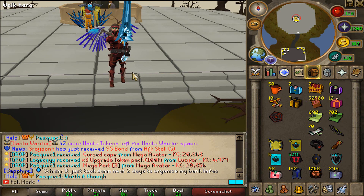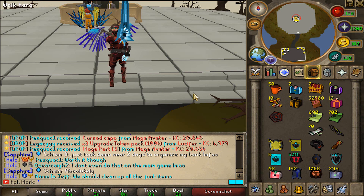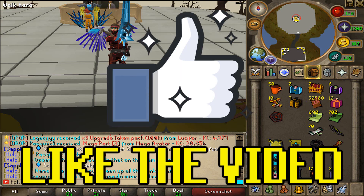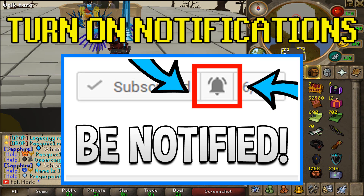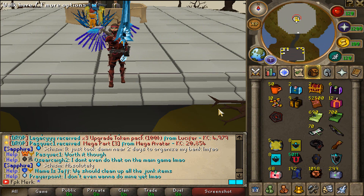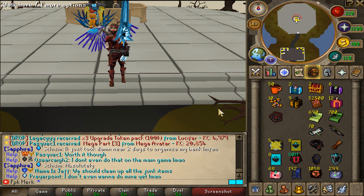In today's video, the first commenter is gonna be walking away with a $25 bond and also one Halloween box. For the main giveaway today, we are giving away a diamond card pack. To be entered, make sure to like the video, comment your in-game name, subscribe to my channel, turn on post notifications, join my personal Discord, and add me on Snapchat at FBK Merc without space.